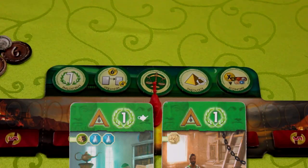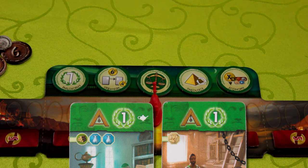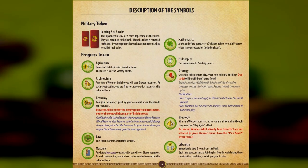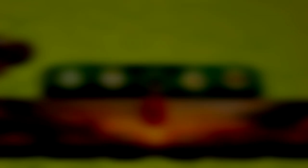If you collect two identical science symbols, you earn one of these progress tokens at the top of the board, which are dealt out randomly at the beginning of the game. The tokens give you special powers, which are described in the game manual. Remember, if you collect six unique science symbols, you win the game.